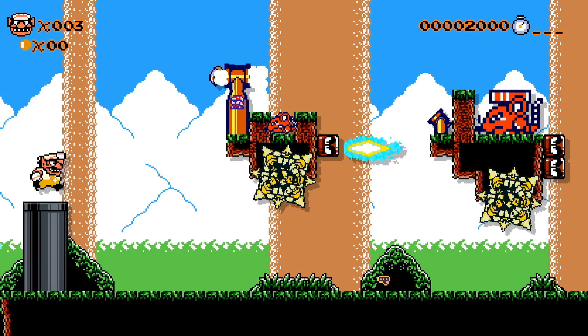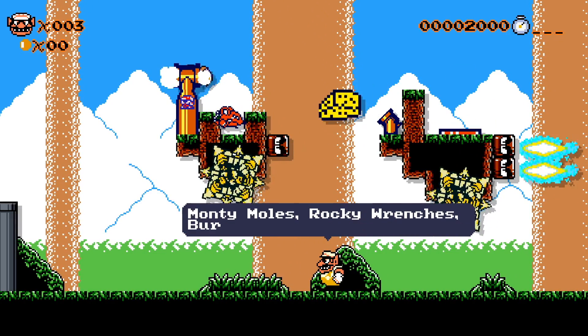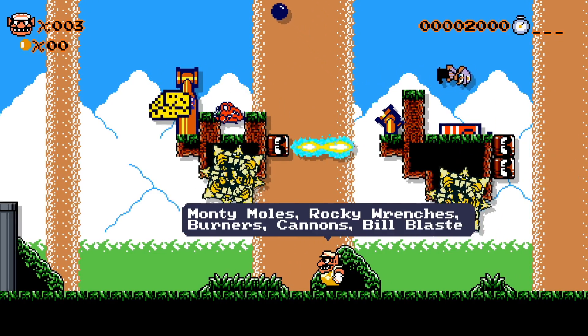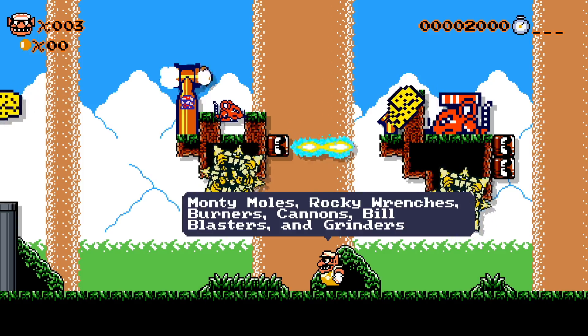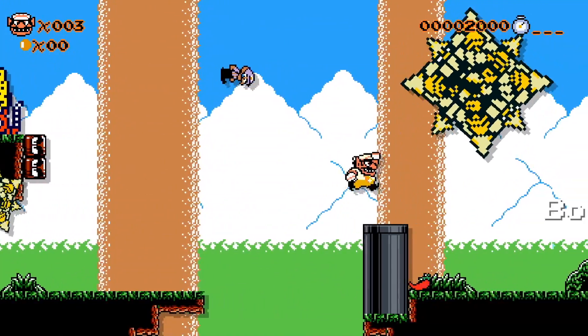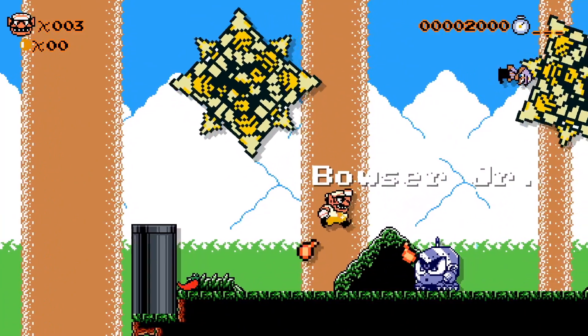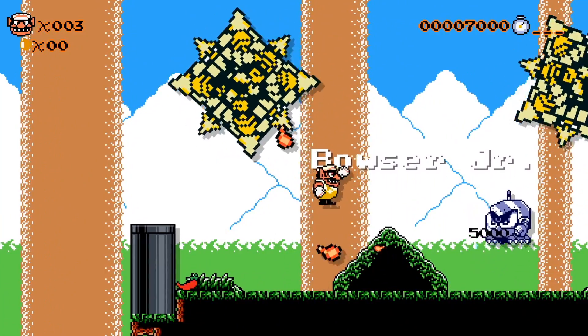Now Wario Land 2 — not Mario Land. Monty Moles, Rocky Wrenches, Burners, Cannons, and Bill Blasters. This is a really cool style because it just looks like such a different game, which it is. I like the Waluigi getting blasted through the air there. And we get Bowser Jr. replaced, of course. This is just one of those styles that's really fun to look at because there's so many differences.